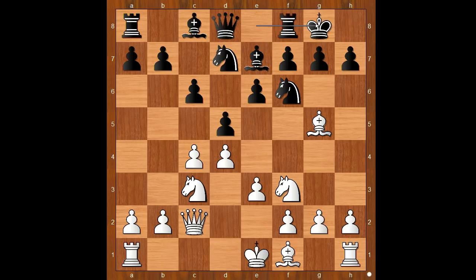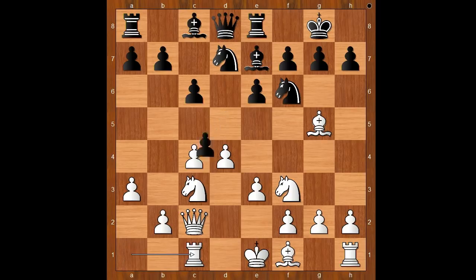Castling. White to move — Rd1 is the most played move here. Max Elwe played a3, Rxe8, Rc1, dxc4, Bxc4.